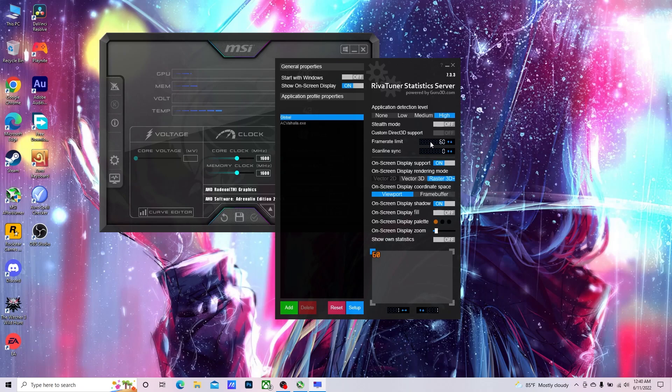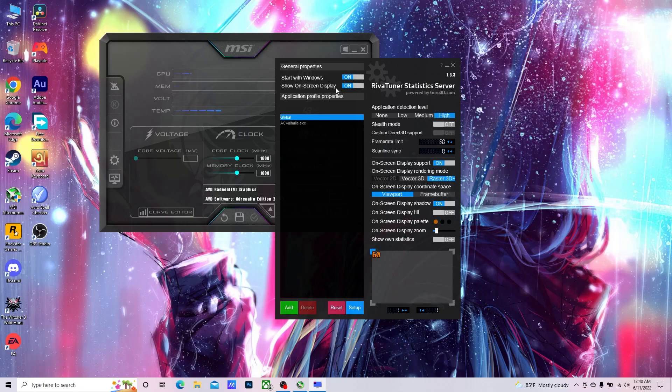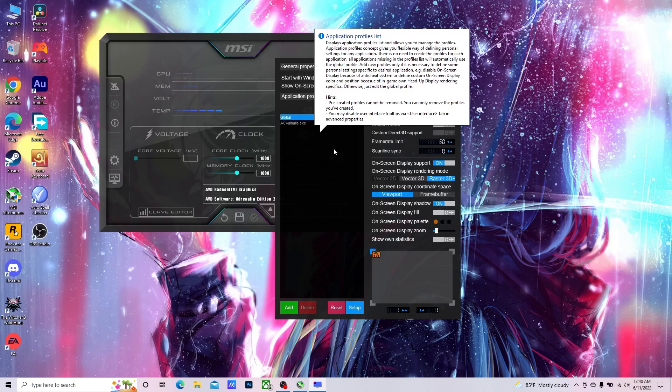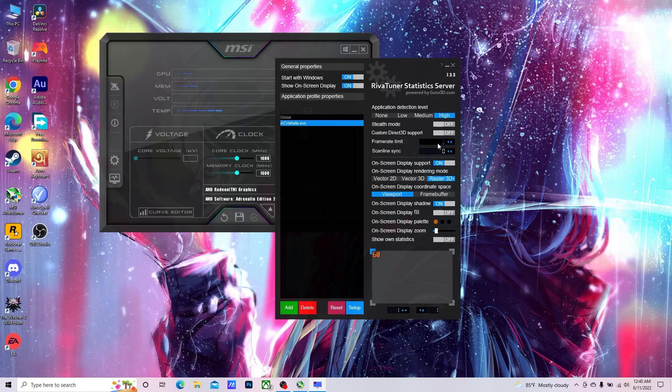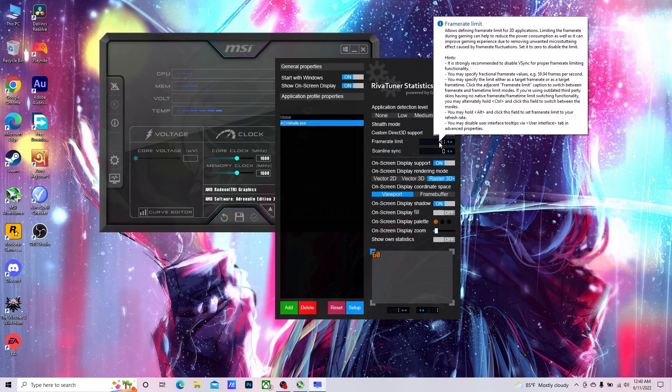If you don't want to open this software every time, press the Start with Windows button. If you're not getting a smooth, stable 60 FPS on a certain game, add the game and set a stable frame rate for it — for example, set 31 FPS. Scanline Sync is different from this; it's not actually V-Sync. There's no reason to play with that — just use the frame rate limit. So: if you're getting unstable 30 to 40 FPS, set it to 31; getting 50 to 60 FPS, set it to 51 or 55; getting 60 to 70 FPS, set it to 60. I think that's the best approach, and that's pretty much it.